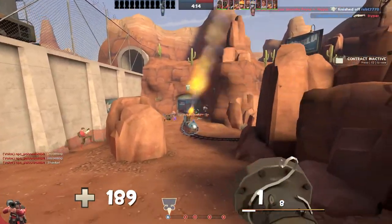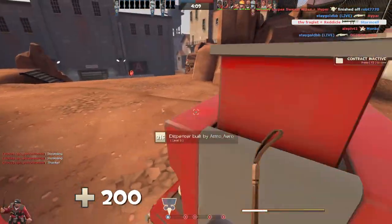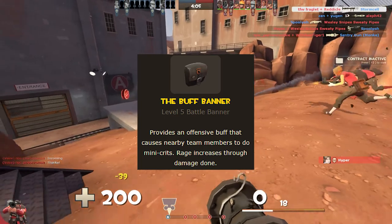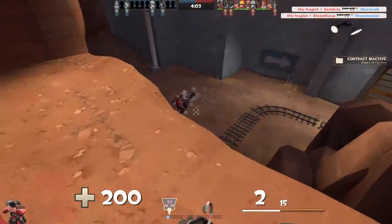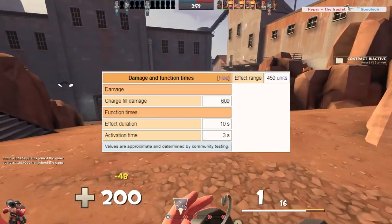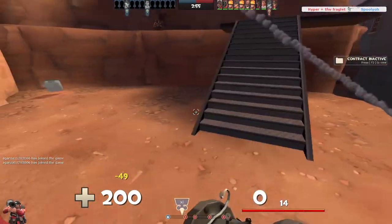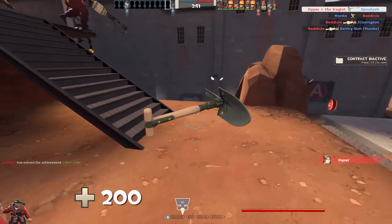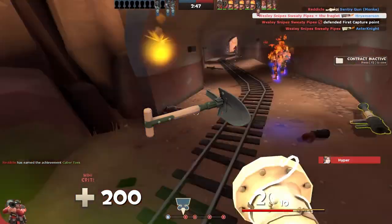The Buff Banner provides a buff that causes nearby team members to do mini crits once sufficient rage has been built up. Rage for the Buff Banner requires 600 damage to be dealt to enemies, and this damage can be dealt from anything, as long as it isn't the Rocket Jumper. This includes the melee weapon, so if you're confident in your melee abilities you can generate rage with that.